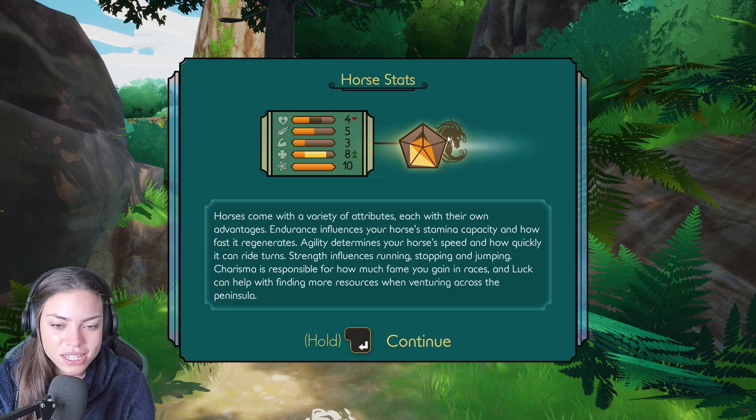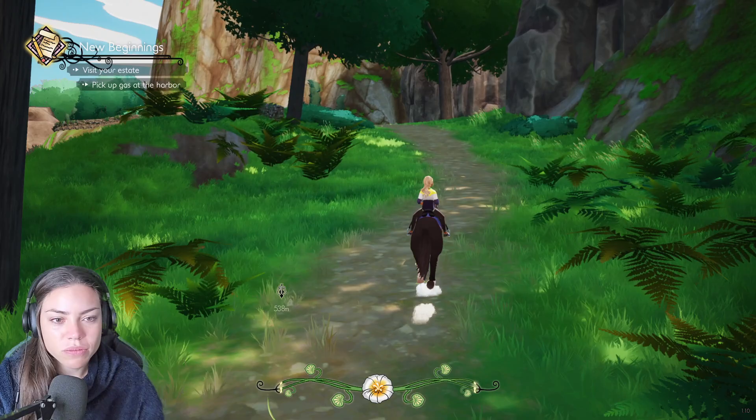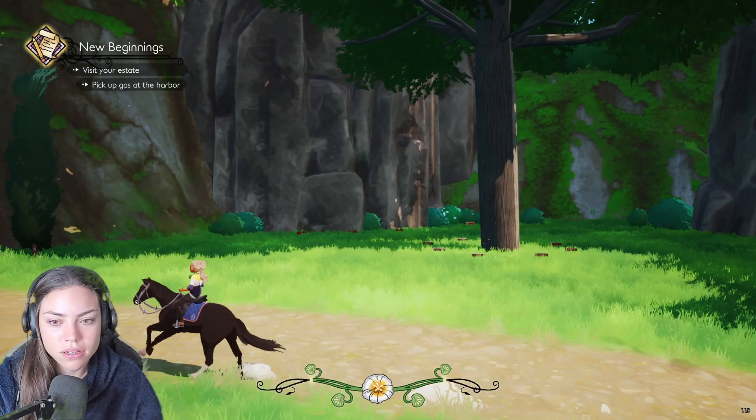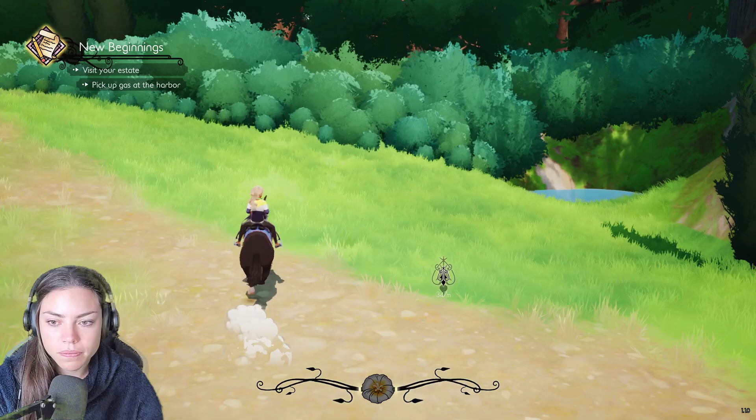Horses come with a variety of attributes, each with their own advantages. Endurance influences your horse's stamina capacity and how fast it regenerates. Agility determines your horse's speed and how quickly it can ride turns. Strength influences running, stopping and jumping. Charisma is responsible for how much fame you gain in races. And luck can help with finding more resources.